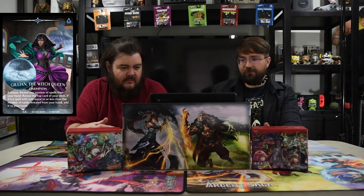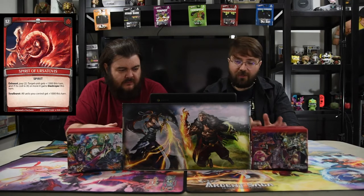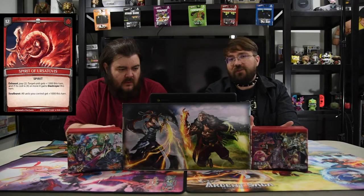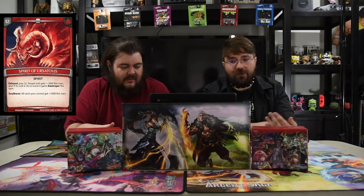Our spirit is Spirit of Urza Tovas — really good and powerful. Exhaust, pay two: target unit gets +1000 this turn, and it costs four or more against Destroyer, which might not come up. Burst ability: all units you control get +1000 this turn, just in case you need to save your dudes. Being able to pay two and give something +1000 actually helps a lot more than you think.